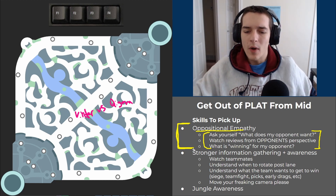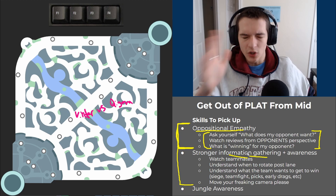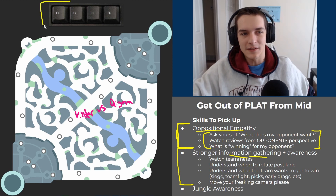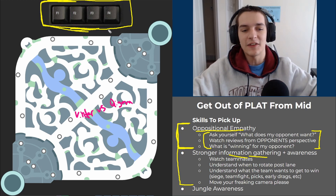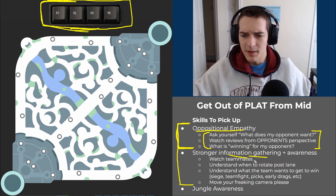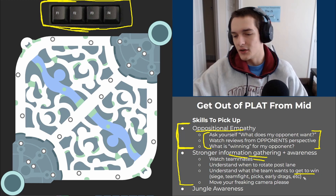The second skill is being more aware of your teammates — stronger information gathering and awareness. Information gathering just means move your camera. I see so many Platinum players just not looking at their teammates, not looking at the minimap. Looking at the minimap is not enough. That's why I have a picture of F-keys here — if you learn to F-key to move your camera to the lanes, it helps with information gathering a ton because it's really hard to not see what's going on. Watch your teammates, watch their body language, watch what they're trying to do. Ask what your teammates want — what's their win condition, what does the team need to win?